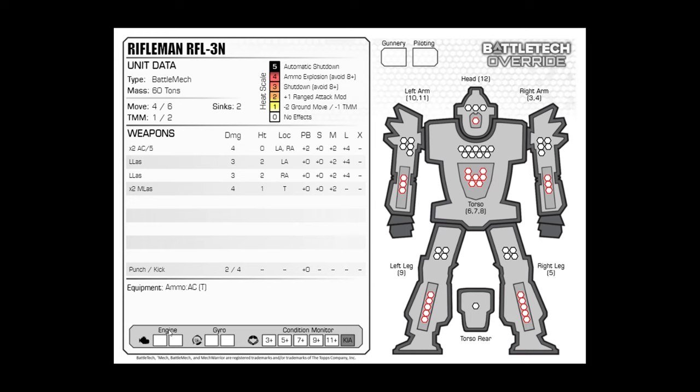There are also critical hit trackers. Two engine hits and the mech is destroyed. Two gyro hits and the mech has its speed reduced to one — it falls down, can't get back up, can't jump, and basically just crawls around and shoots. There's also a condition monitor for the pilot — they can take damage, fall unconscious, or get killed in action, though that's very rare. It adds great flavor when your pilot fails a consciousness check on a five or seven and they black out, leaving them sitting ducks.